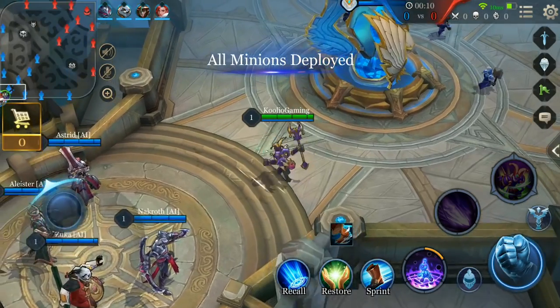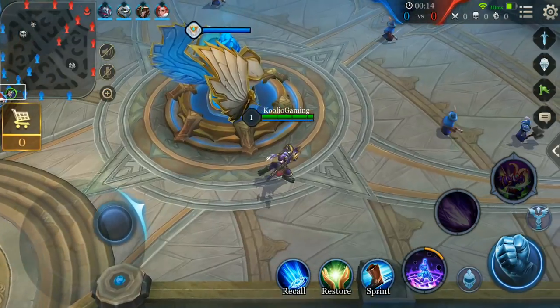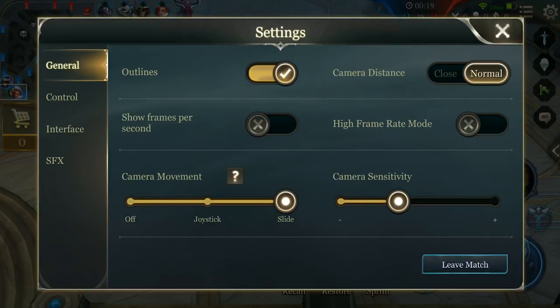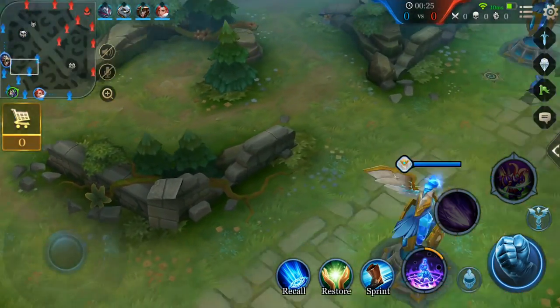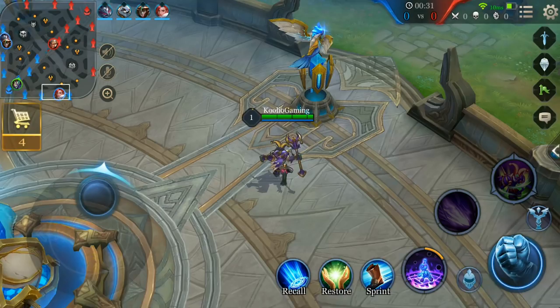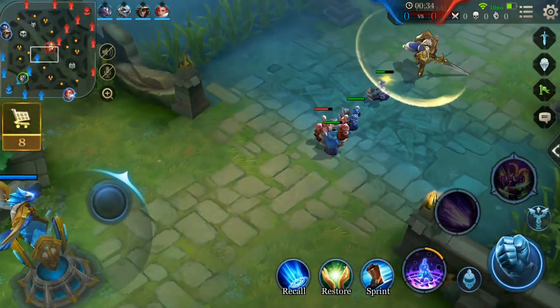To start off, our first tip deals with the camera functionality in the game. The game sets the camera to a default position above your hero's head without the option to move it. If you want to get a better idea of what is happening around the battlefield, I suggest you unlock the camera. Head over to the option menu during a match and on the general tab you'll see a slider for camera movement. I recommend setting it to slide and then adjust the sensitivity to your liking. This option can help out a ton when deciding whether to engage enemies, push lanes, or check how teammates are doing outside of your regular view.